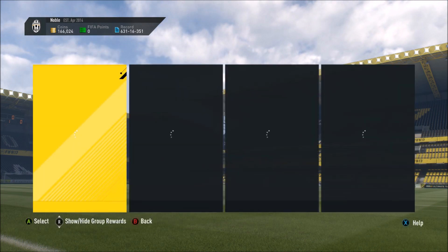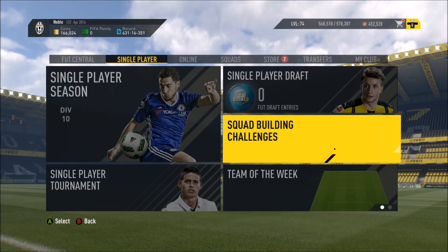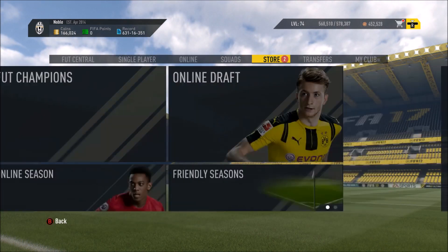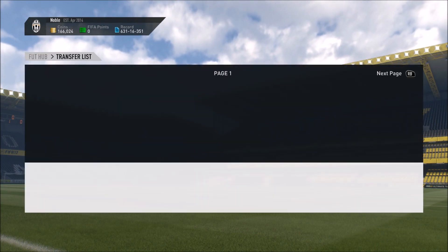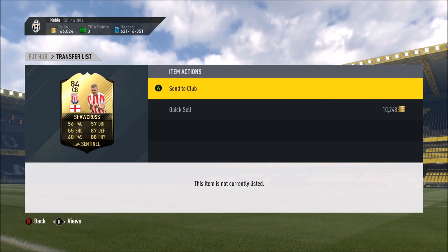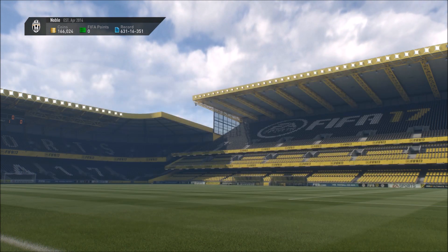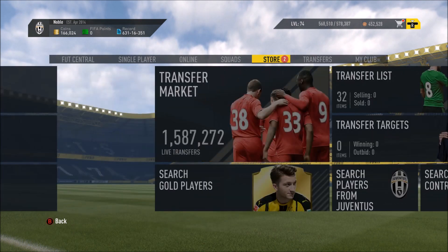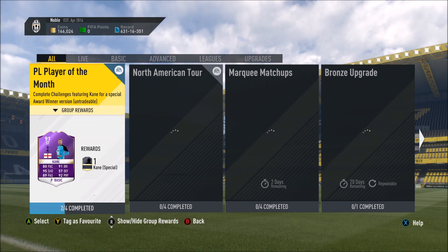We're actually going to have to pick up Shawcross again. I just have two in my club, but of course you can't store them at the same time. So we're going to go to my transfer list and pick him up once more. Because he's so cheap, you just buy him twice and use him again. Send to club — and we'll head back because he is in this next squad as well.